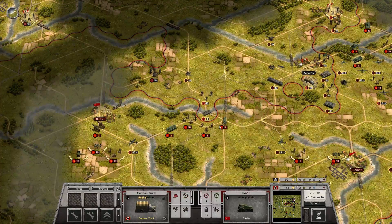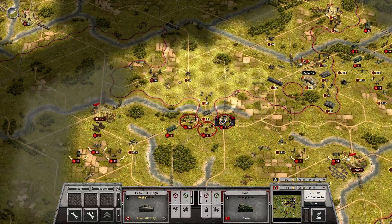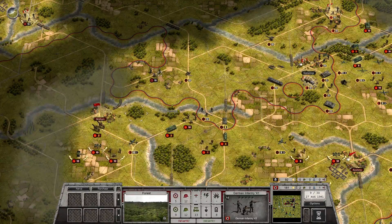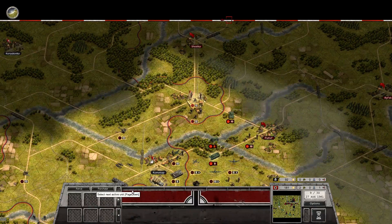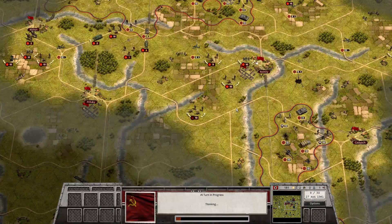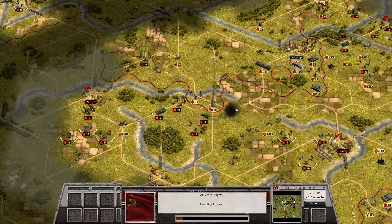We also have to move up here. Move them over here, like that. And that just leaves them with the conscripts. This guy is guarding. These guys are waiting for the T-26 to attack. Now it's Turn 9.